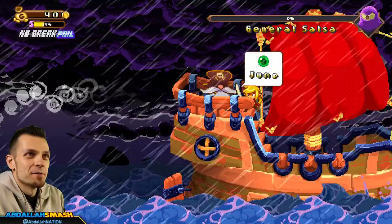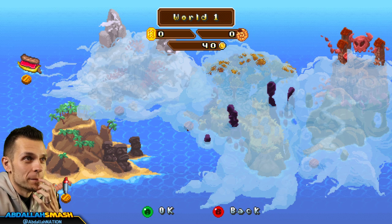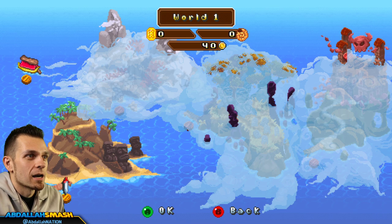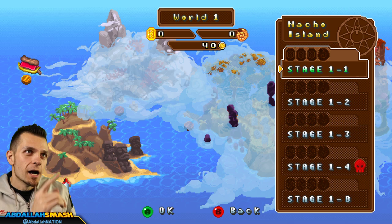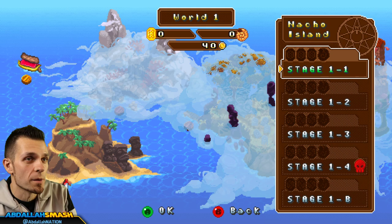We've completed the very first level, got our first boss done, and we're pumped up. This is the overworld map — it looks really great because there are so many different areas to unlock. You'll notice that we have Nacho Island as World 1, with a whole bunch of different stages: 1-1, 1-2, 1-3, 1-4 where the boss is, and then there's a secret stage 1-B.